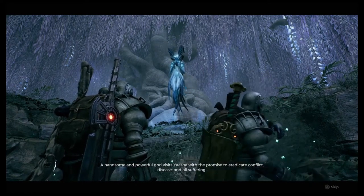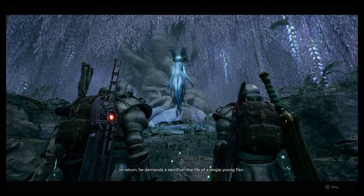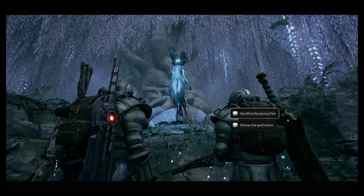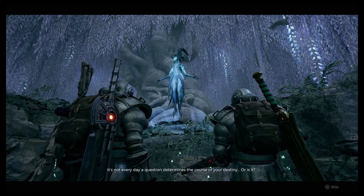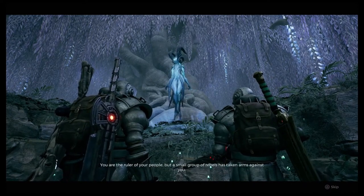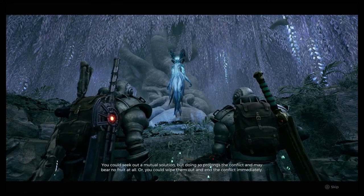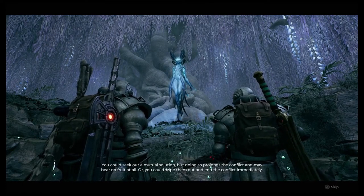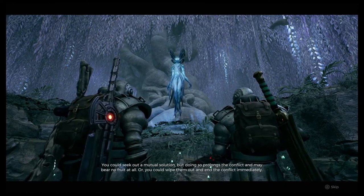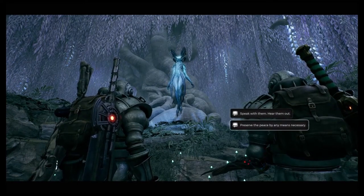A handsome and powerful god visits Yaesha with a promise to eradicate conflict, disease, and all suffering. In return he demands a sacrifice — the life of a single young Pan. Do you sacrifice or do you refuse? Here it's pretty straightforward — sacrifice the young Pan for the Ravager path. Next: you are ruler of your people but a small group of rebels have taken arms against you. You could seek a mutual solution but it prolongs the conflict, or you could wipe them out and end it immediately.